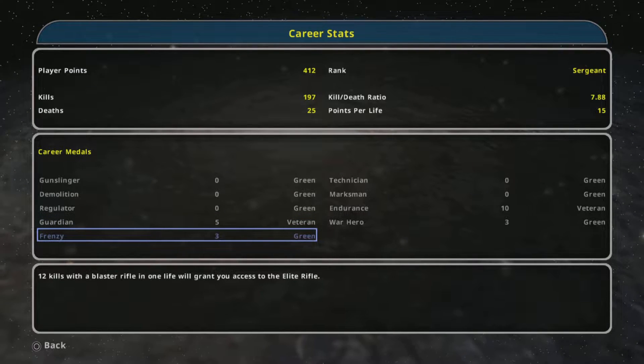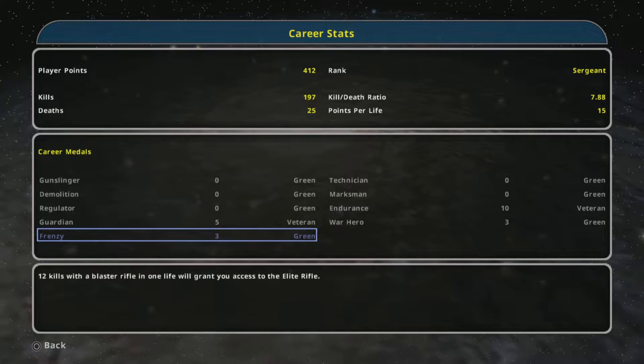What's up guys from Skullbusters, and today we're on Star Wars Battlefront 2 the Classic Collection. Now it's the trophy called 'Unlock the Elite Rifle,' and what you have to do is get the Frenzy medal. This says it requires 12 kills with a blaster rifle in one life to grant you access to the elite rifle. Once you die you'll lose it, however it will stay with you forever